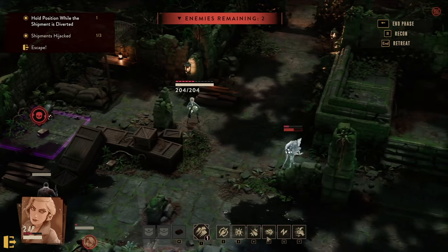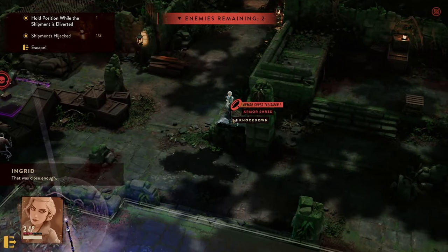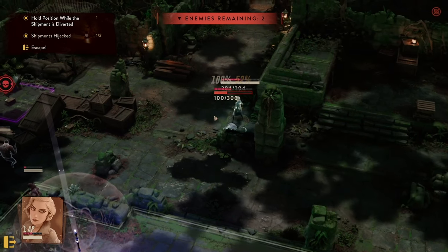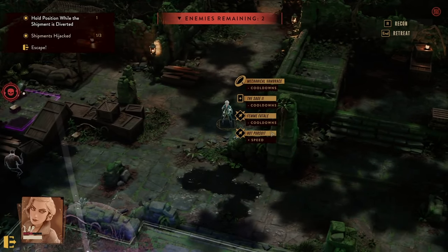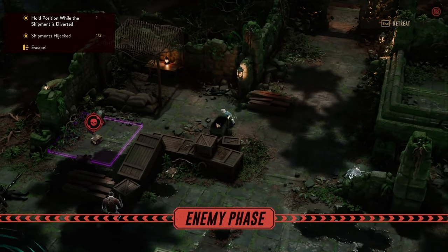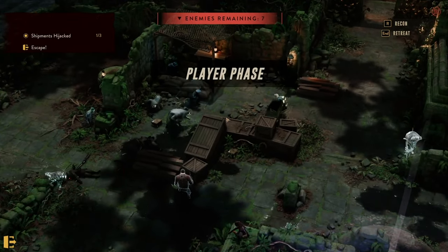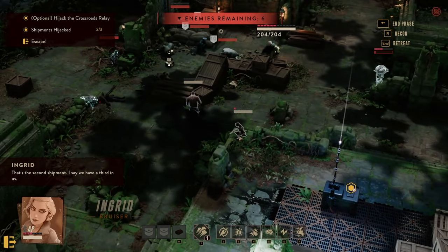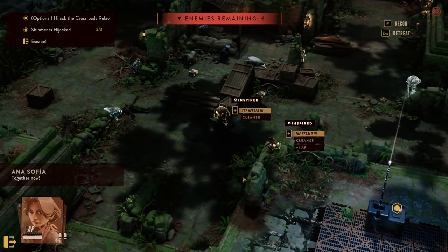Tip number six: crowd control is king. I wish I knew just how good it was — crowd control prevents enemies from taking their actions, giving you significant advantages. In very few circumstances is there a timer, so you're not always required to deal maximum damage per round. Honorable mentions: Blinding reduces hit chance by 50% and prevents attacks of opportunity; Shocked halves movement speed and on the first turn reduces actions by one.